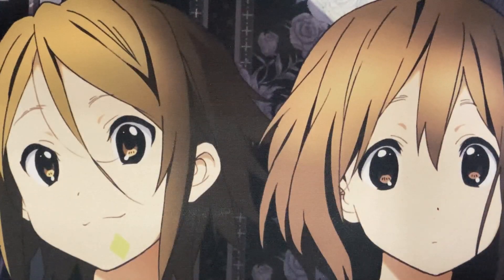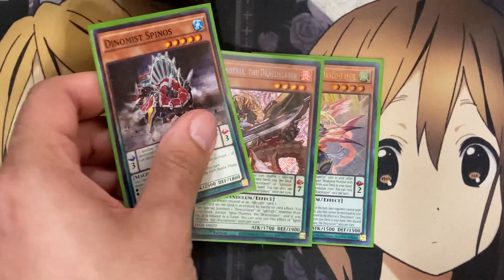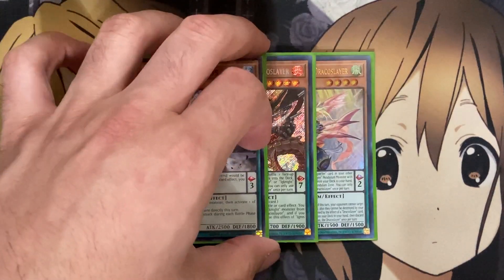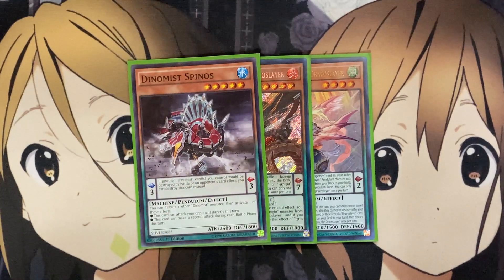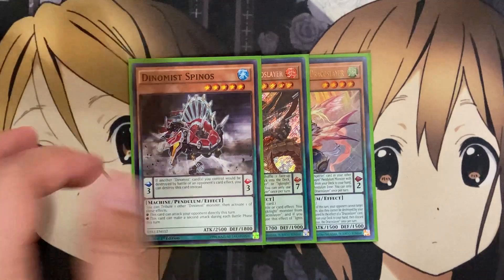I do ideally want to run three Dynamis Spinos. I have one of the Majesty Pegasus and one of the Ignis Phoenix as added cards and replacements to work with the Draco Slayer lineup, since I only have one copy of Spinos. With this card — another Dynamis — it has the Protection Scale effect, and you can tribute one other Dynamis to make this card either attack your opponent directly this turn or have a second attack. It's a level 5 monster with 2,500 attack, so I would definitely run this card at three. I just have some replacements in it since I can only find one copy.